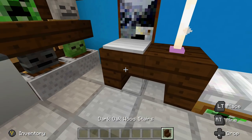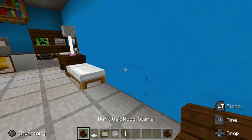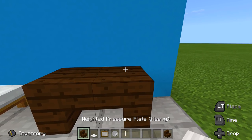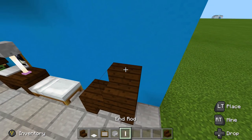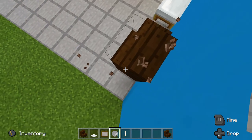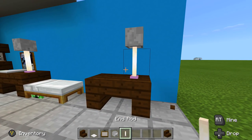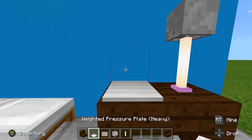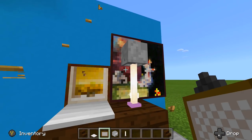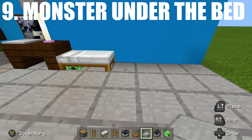There you guys have it — very simple. If you're on any version besides the Better Together update, you won't see those minecarts and it should look a lot better. Next up we have the desk lamp — it's not hard to make at all. Just place in a block, place your mob head on top (I normally place them backwards so I can't see the face), and then place your end rod right underneath it. You can also place a little laptop right next to it.